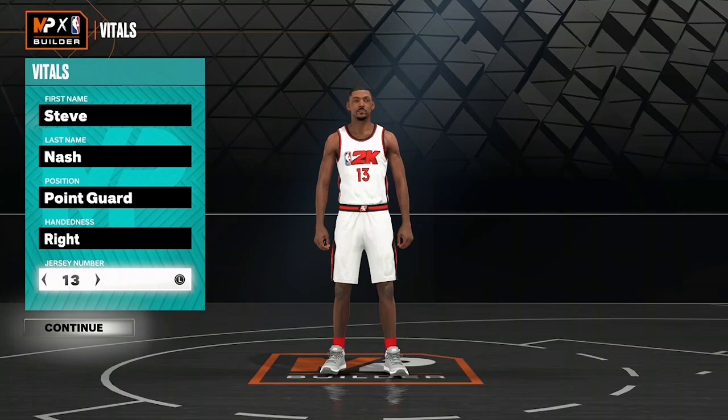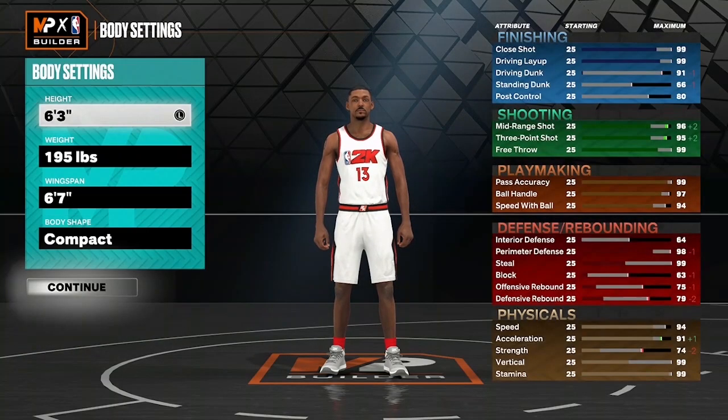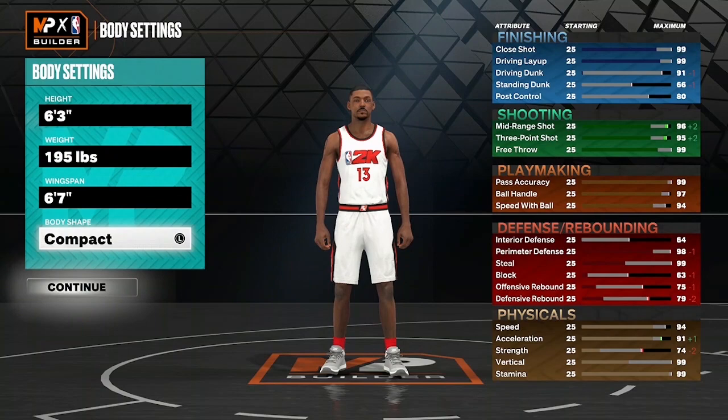Make sure you guys like, subscribe, hit that notification bell. Without any further ado, let's get into it. We got the position at point guard, of course. Handedness doesn't matter — I got it at right. Jersey number also doesn't matter; I'm using number 13 because that's the number he rocked with. As far as the height, we're going to have him at 6'3". Weight is going to be 195. Wingspan will be 6'7", and I got the body shape at compact.